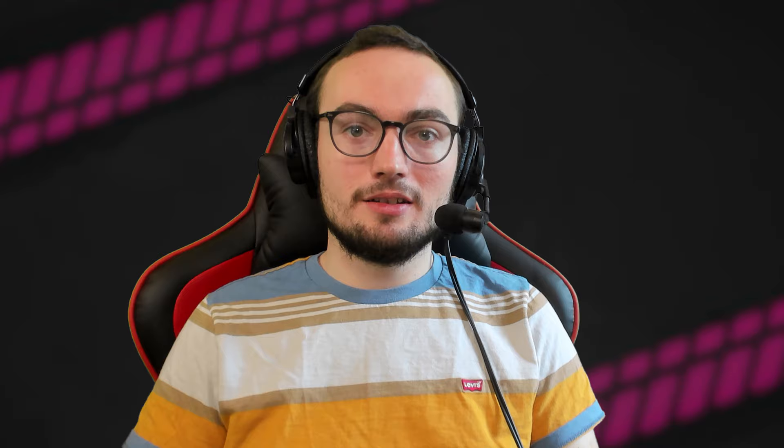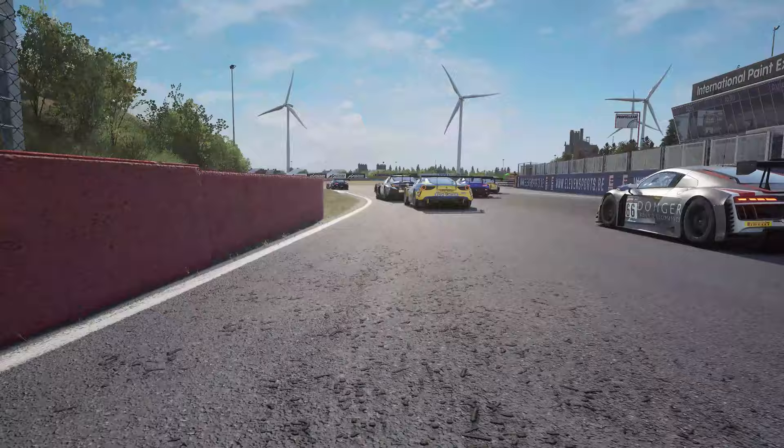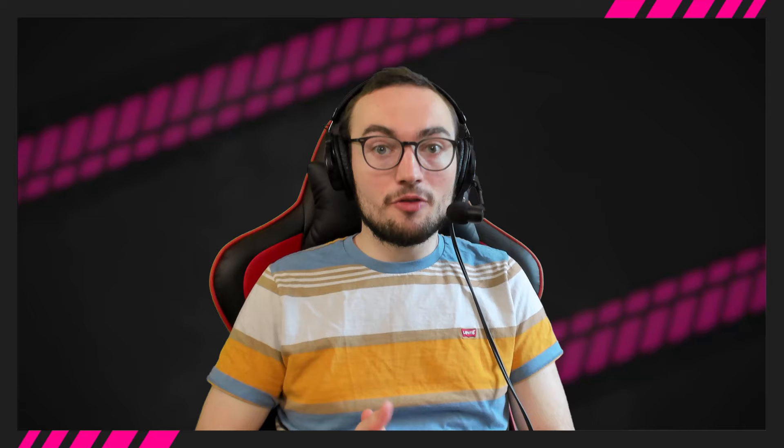There are measures you can take to avoid this, which I'll get to later on. First, I want to take things right back to the beginning. Before even thinking about hitting the track you'll need to devise your pit strategy. ACC allows you to create up to 30 different pit strategies where you can set tyre pressures, wet and dry tyre compounds, fuel levels and brake pad compounds. This is handy as it allows you to cover all bases in terms of strategy. If you want to take an in-depth look at setting pit stop presets, make sure you check out part 2 of our ACC setup guide.